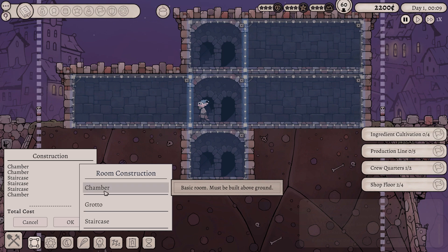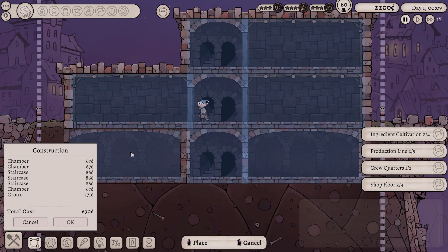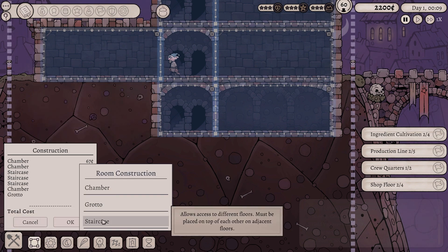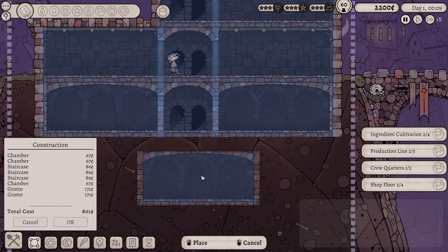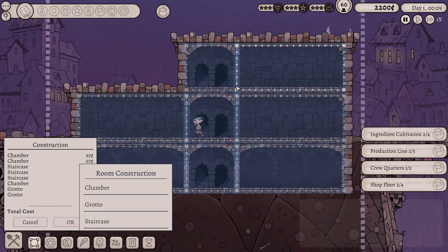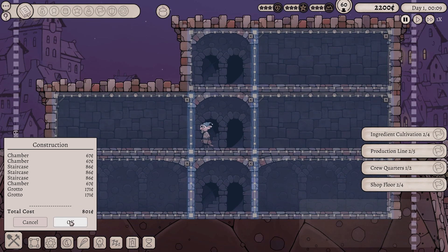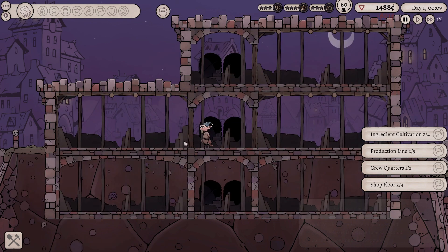Build that down there and build a grotto down below. That says that's inaccessible. Let's replace that and move it slightly further across. I think that's enough to be getting on with at the moment. If we have a little look at the total damage that this is going to cost us, oh my goodness, 801 goblin coins. That's the price of doing business in this world. Let's get it all built. Happy days.